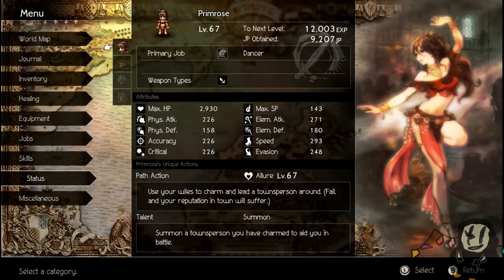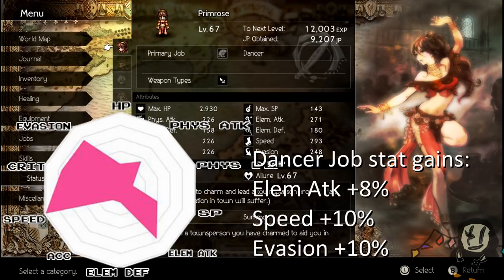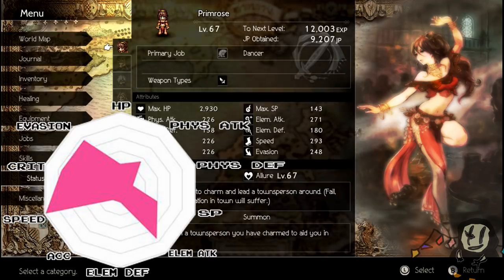Moving on, we're looking at Primrose the Dancer. The stat gains you get when speccing someone else as a Dancer are elemental attack plus 8%, and speed and evasion are plus 10%, which is crazy good. Primrose herself is the fastest character in the game, and speed is super useful — going first on a turn lets you get the momentum going and make life easier for the rest of your party. She also has the second highest elemental attack out of all characters, a good crit rate, good evasion, okay physical attack, but bad physical defense and bad HP.